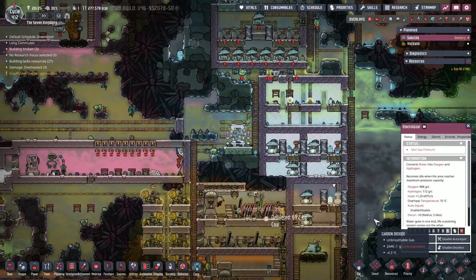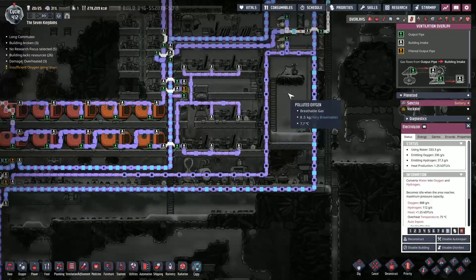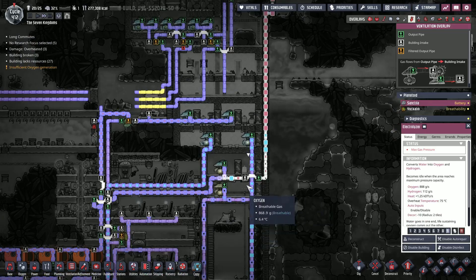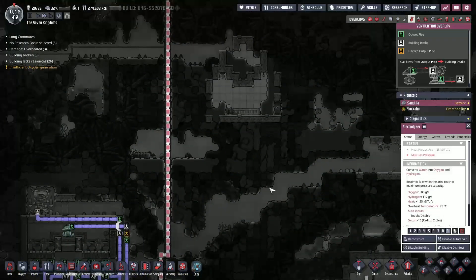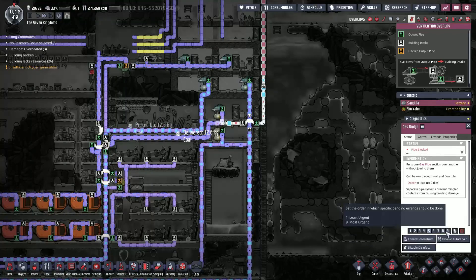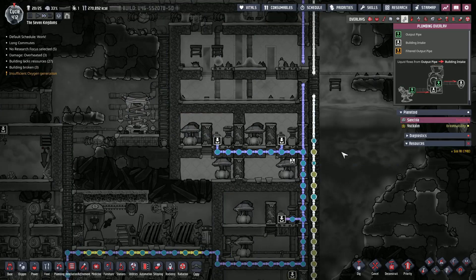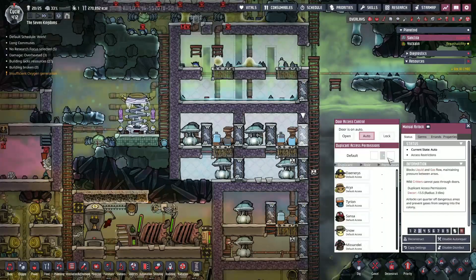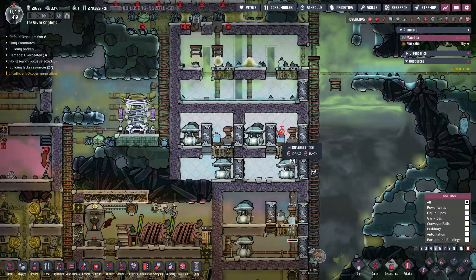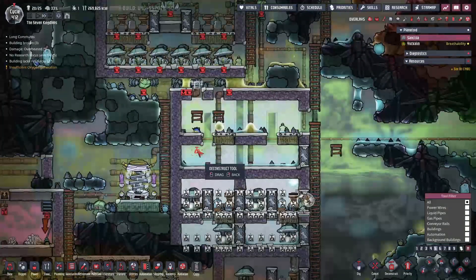It's gas pressure. We just got to pump it all out. Well, this is going to be bad — no, we got filters, we're all right. Where was this going? It was going up. Let's deconstruct that one. You guys are good. Did we get this in? No, we didn't. We're going to deconstruct all of these. What we're going to do is we're going to turn this into a hydrogen storage tank.